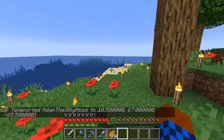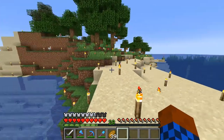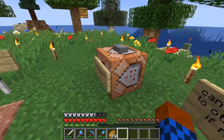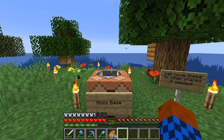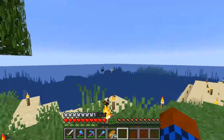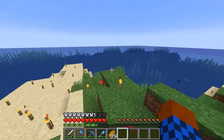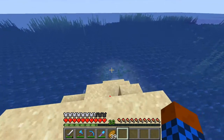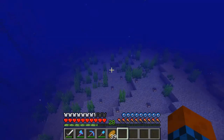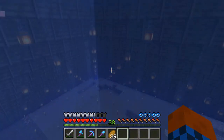I am back at the spawn island. It turned out my friend who runs this server gave me admin rights, so I could make command blocks, with which I made a couple of teleports that take me from my base to the spawn island and back. My other friend who plays here and has a base down there can also use them, making it easier to visit each other.